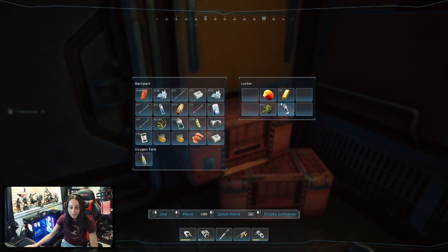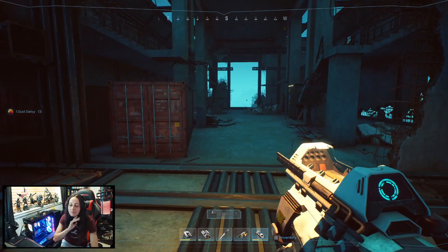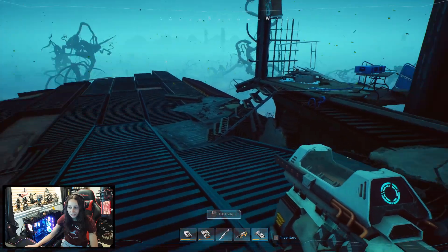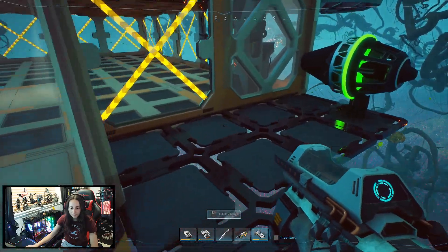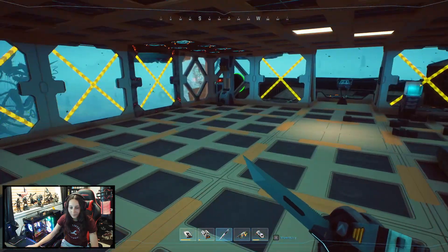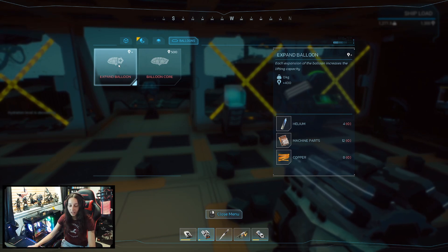Nothing in that water. I do need that though. I'm probably happy I found an oxygen tank — like a bigger one. You don't really get much time in those underdust bits. Let's pop back in here. I'm gonna make a little bit more room. Oh weight limit, oh no. Hydration level is decreasing — I need helium, machine parts, copper. Okay, I need a lot of things.